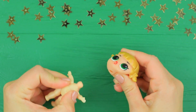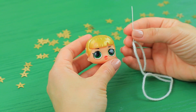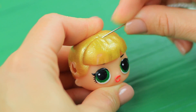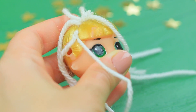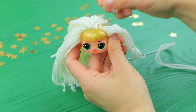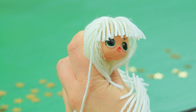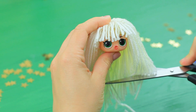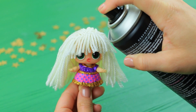Carefully remove the doll's head. Cut off the pigtails. Stick a needle with yarn into the doll's head, pass it through and pull it out right next to the first hole. Cover the whole head with yarn hair this way. Cut the front strands into bangs and trim the edges. Put the head back and sprinkle the bangs with hairspray.